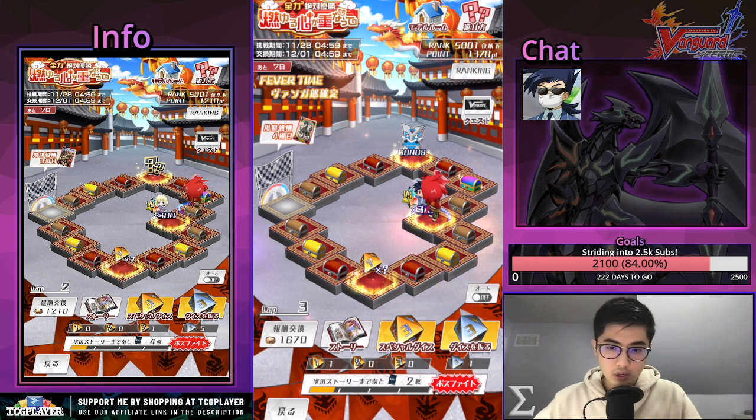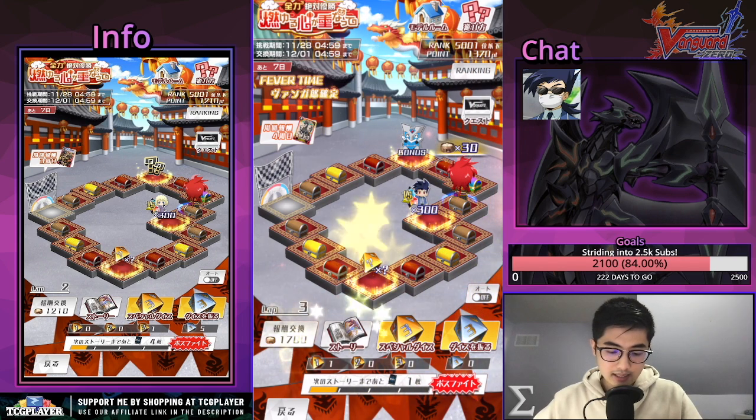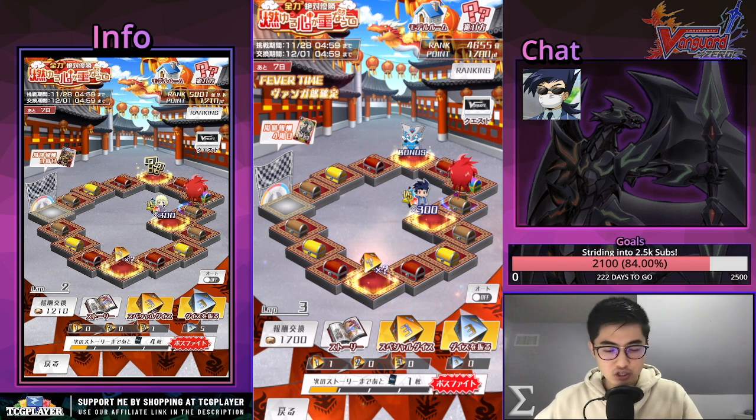We need a 3 or 4 roll. We rolled a 1. That is how it is. I guess I can showcase the Vanguard bonus — the diamond chest, which basically just guarantees you the drops and the cards.